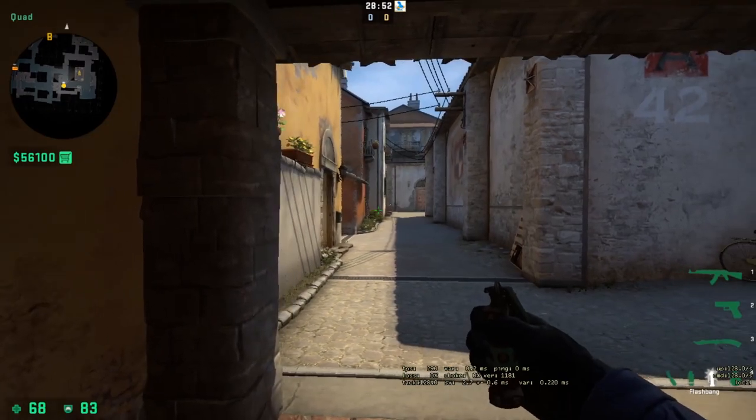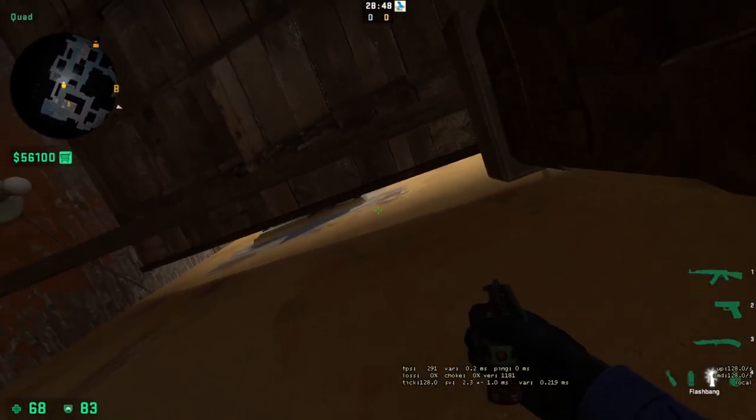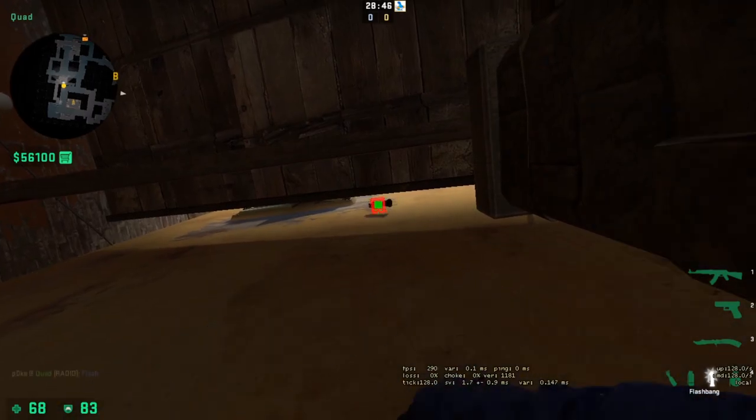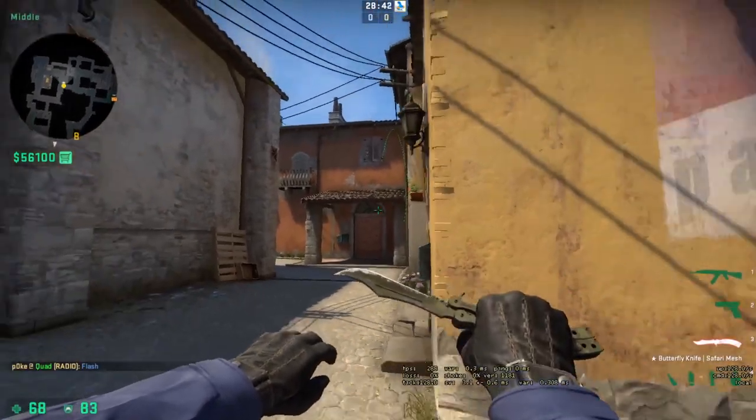If you're playing underneath porch and you want to pop flash for yourself, you can actually aim underneath this little grave spot and throw. It's gonna pop on top of the porch — you can peek with it to fight anyone pushing middle.